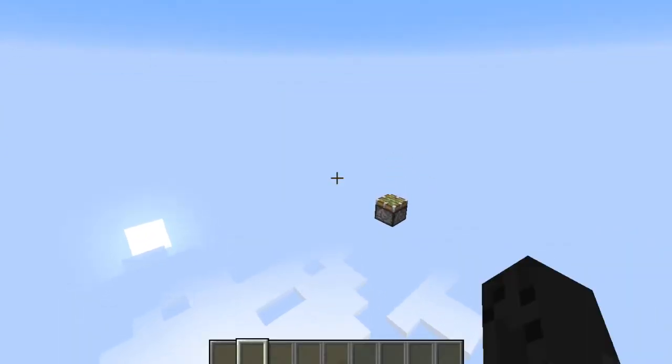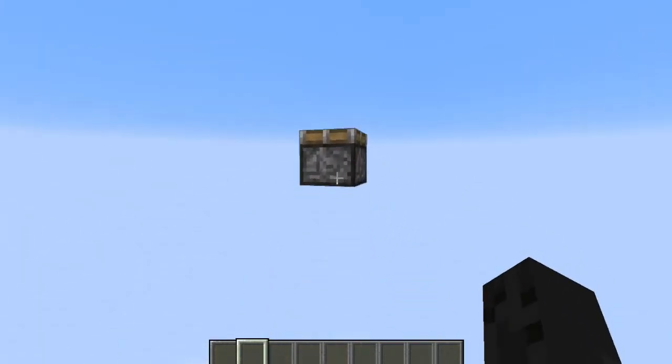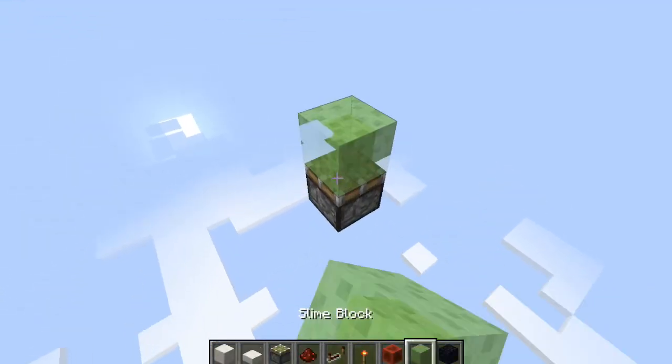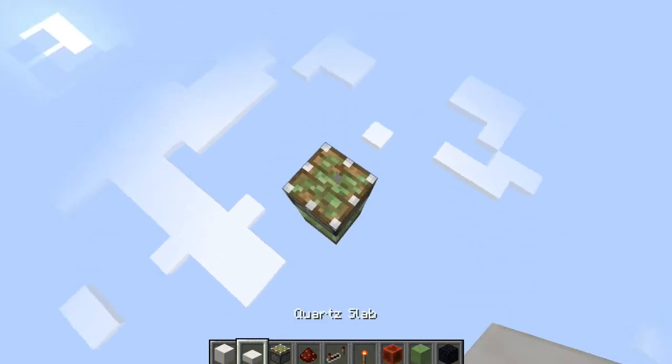We're going to start with just a little piston right here and this is going to be the very base of it, so you're not going to have to go down anything below this. We're going to place our slime block on top of this and then another piston above that with your half slab.